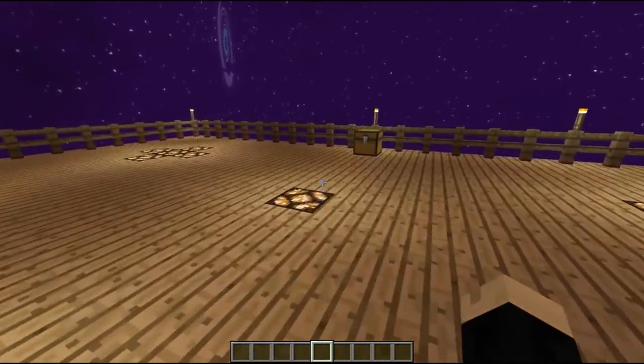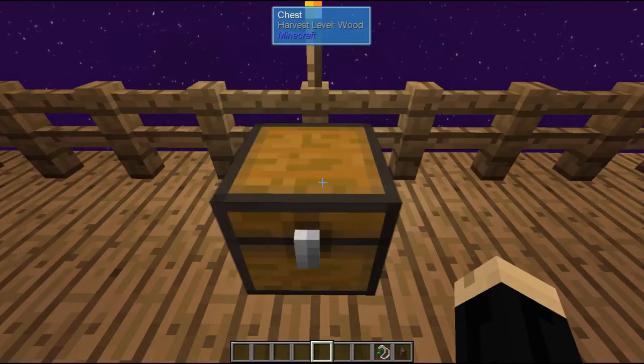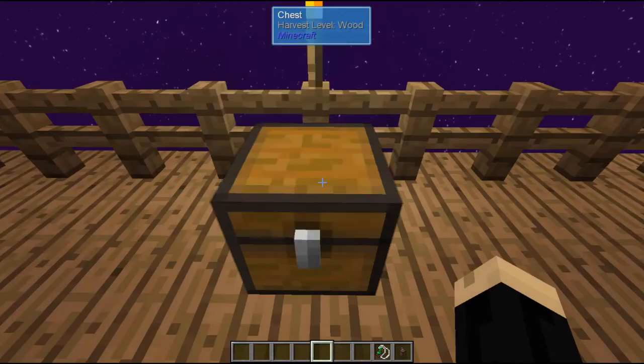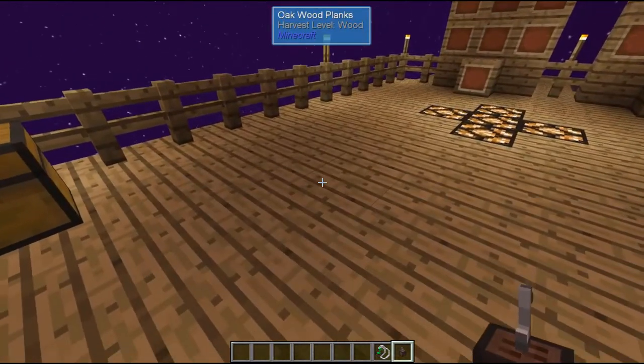So let's go ahead and show how to work those. I have a chest here — I'll pull these items out. If you listen when I open up the chest, that's the sound of a chest opening, and that's the sound we're going to get rid of. So what you do is take your Super Sound Muffler and place it wherever you want it to be — we're going to set it right there.